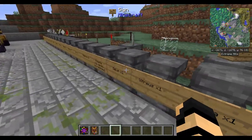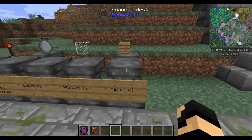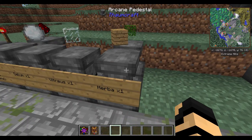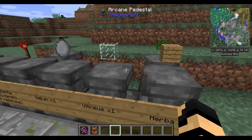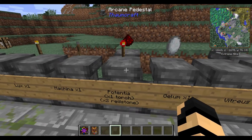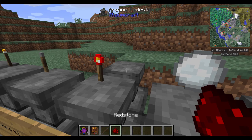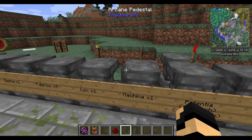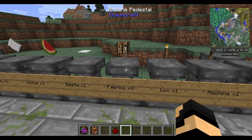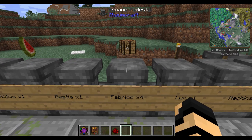I've got a list of items here—not everything, just a bunch of them—that will have just one or very few of one essentia type. Herba you can easily find on wood logs or leaves. Vitreous is going to be in glass. Gelum in a snowball. Potentia, you can find one on a redstone torch and two on a piece of redstone. Machina you'll find on a lever. Lux, you'll get off of a torch. Fabrico—the only one I could find that had just fabrico on it—was a crafting table.